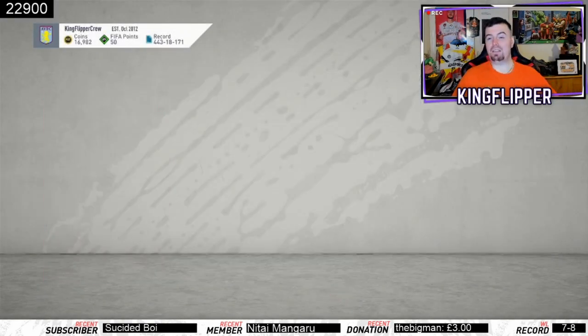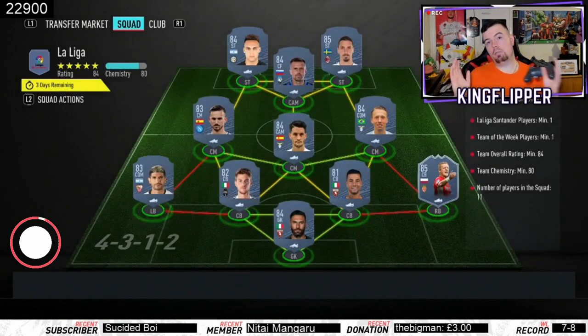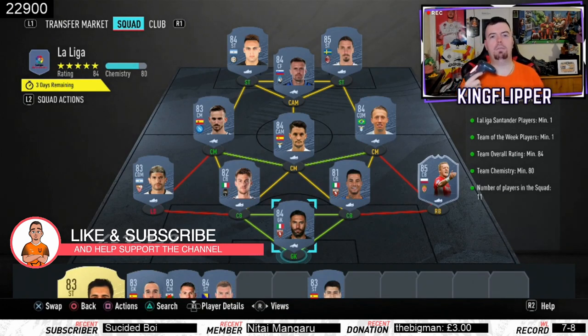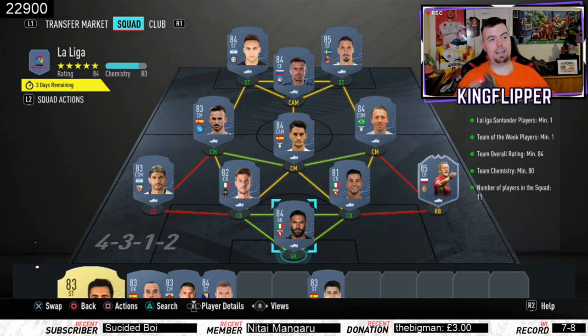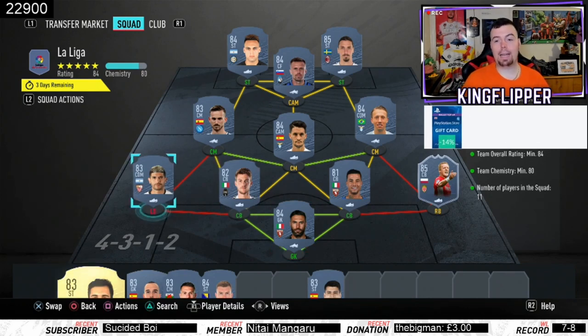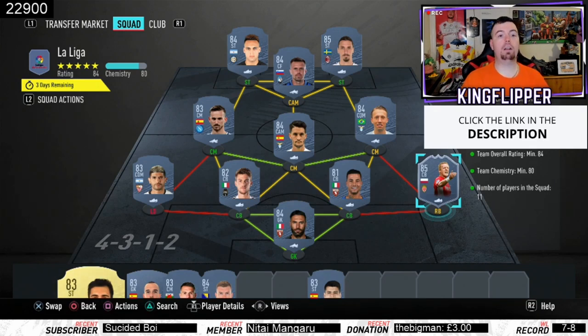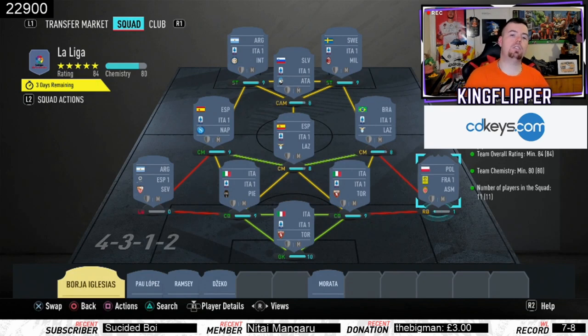The good thing is it's not even that expensive - only two SBCs at 184 and 185 rated. We'll start with the La Liga one. These are Futbin prices - bids will obviously be cheaper. Prices do fluctuate. Requirements: only one La Liga player - I've got the cheapest 83-rated La Liga player which is Benaga. Team of the Week player minimum one - I've got the cheapest 85-rated TOTW player, which is Clickebean. Team rating of 84, team chemistry of 80 with no position changes or loyalty and 11 players in squad.